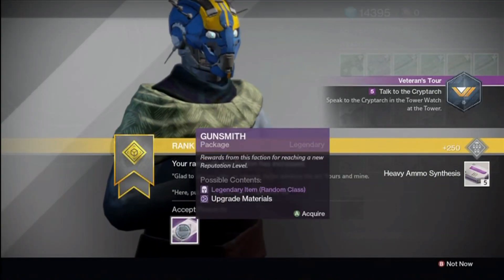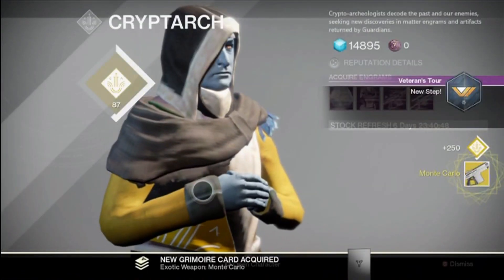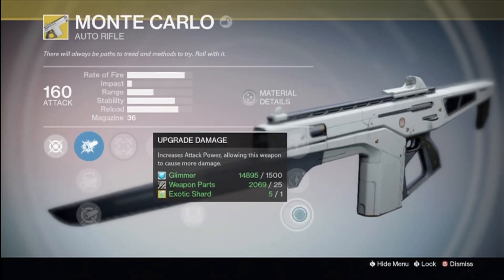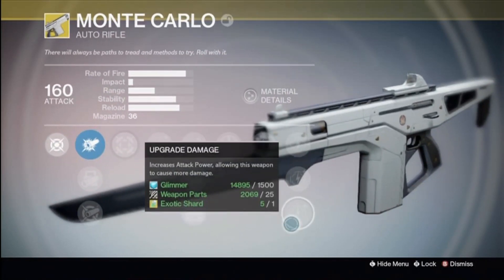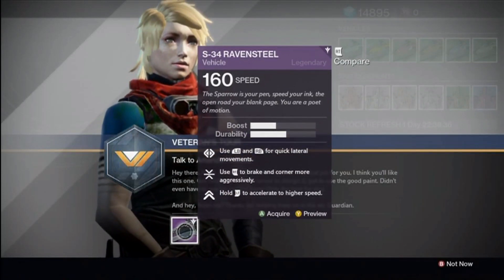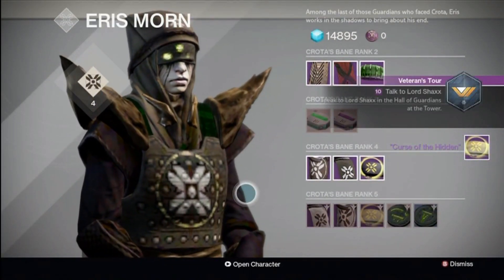Ranked up with the Gunsmith and got some rewards. The Cryptarch gave me the Monte Carlo, which is pretty damn cool because that was originally a PlayStation exclusive Auto Rifle Exotic — got that out and added it to the collection. Got a new Sparrow from the Shipwright. Aeris gave me a Warlock Bond which gave me 200 defense and added to my light level — that was wicked.